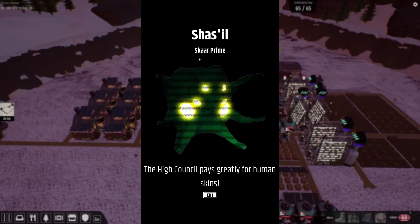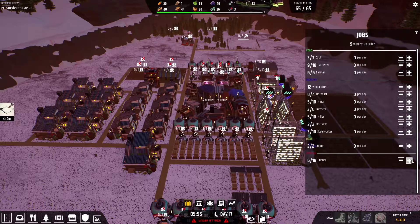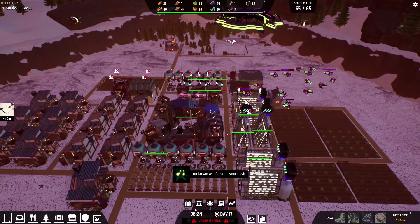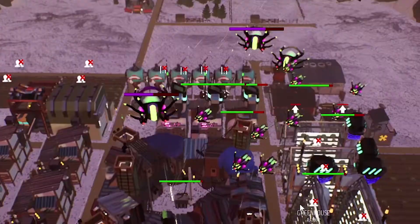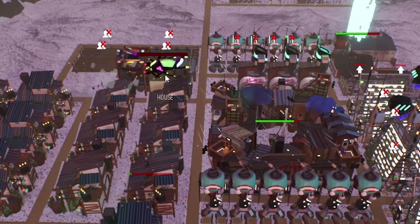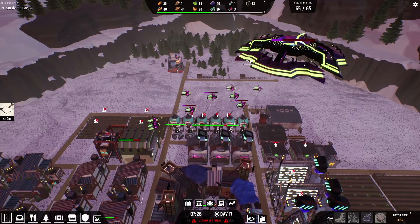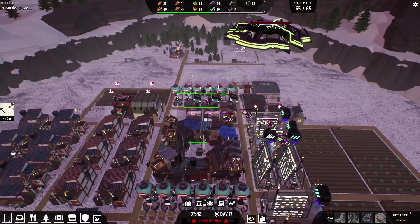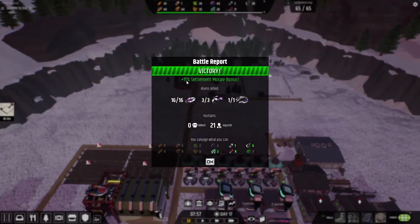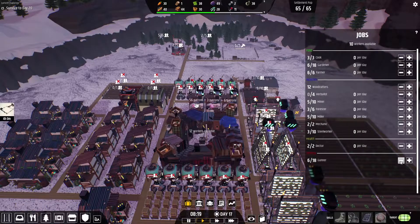Shazil, Scar Prime — the High Council pays greatly for human skins. Place all of them into the gunner. This is like a huge building, huge thing. Gunners are going into position — we now have 18 gunners shooting at them. Hopefully we'll have enough firepower to deal with the big one. First medium one is down, second medium one is down, third one is down. I think we have enough firepower to deal with it. This row and that row, we are done — victory! A boost to morale. Very nicely done. Good that we added another row, so 18 gunners.